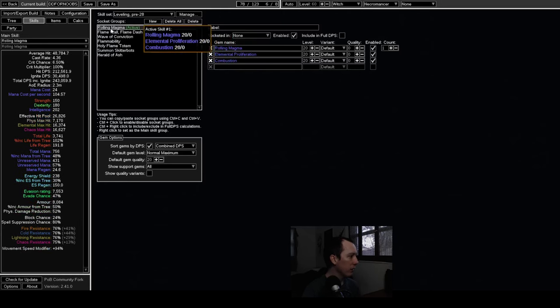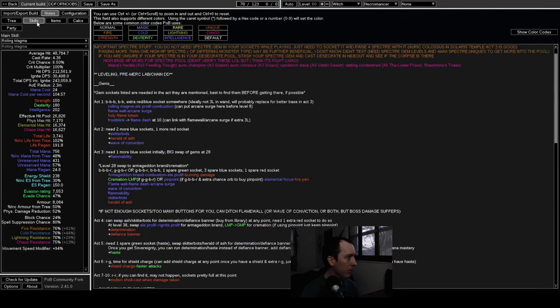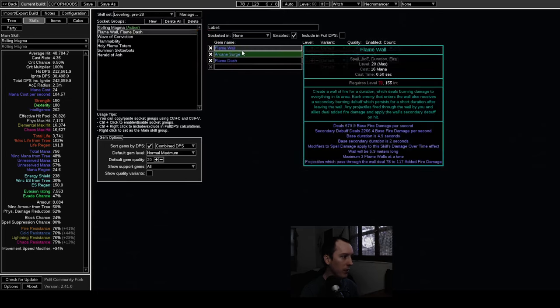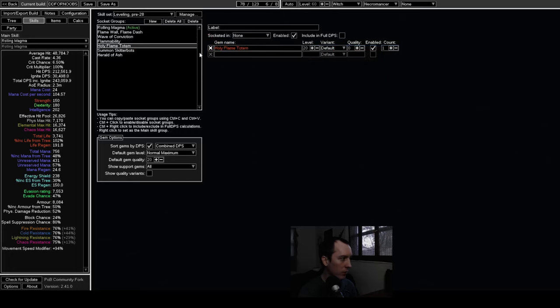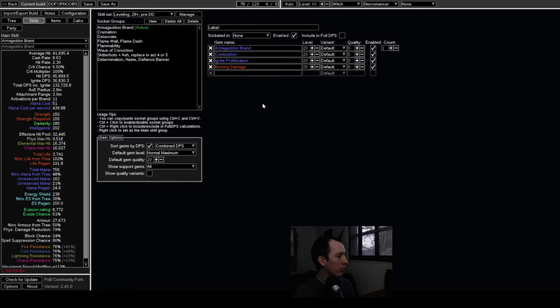For the very early leveling, the skills are in the notes but here's a quick rundown: prior to level 28 your main damage is Rolling Magma, with Flame Wall to boost it, Wave of Conviction for the exposure debuff, Flammability, and Holy Flame Totem. It's mostly Rolling Magma with a bunch of utility and supplementary damage support.